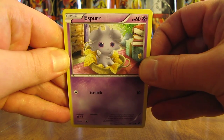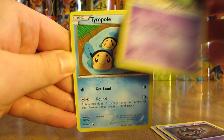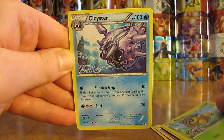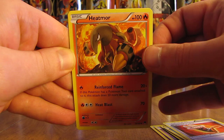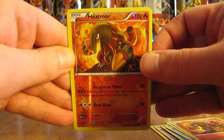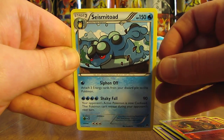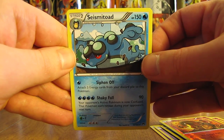This pack starts off with Esper, Phantump, Trubbish, Timpole, C-Dot, Cloyster, Fighting Fury Belt, Heatmore, and a reverse holo of another Heatmore — two of the exact same cards in a row, which actually happens more than you'd think. The final card is a Seismitoad — just a regular Seismitoad, not a Seismitoad EX.